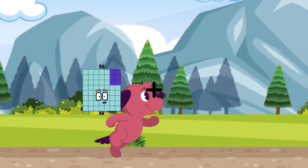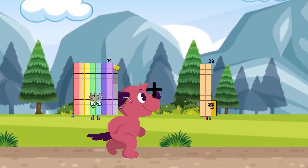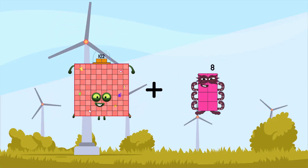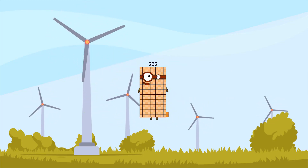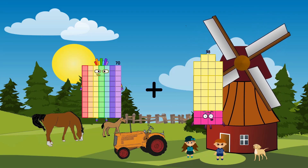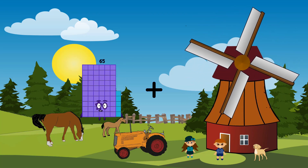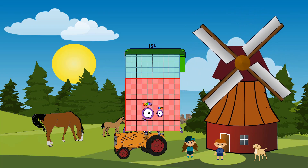79 plus 23 equals 102, 102 plus 100 equals 202, 70 plus 48 equals 118, 65 plus 89 equals 154.